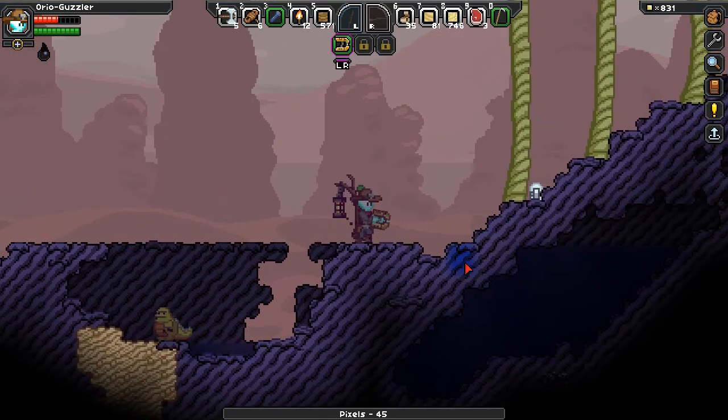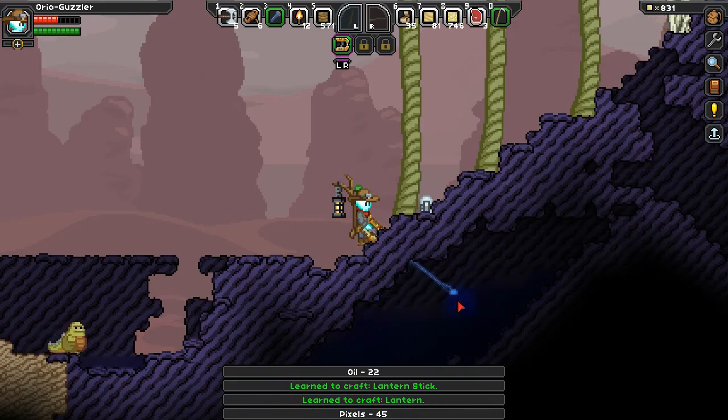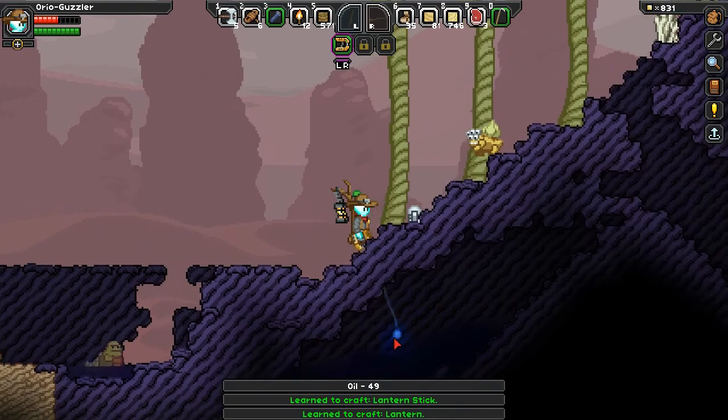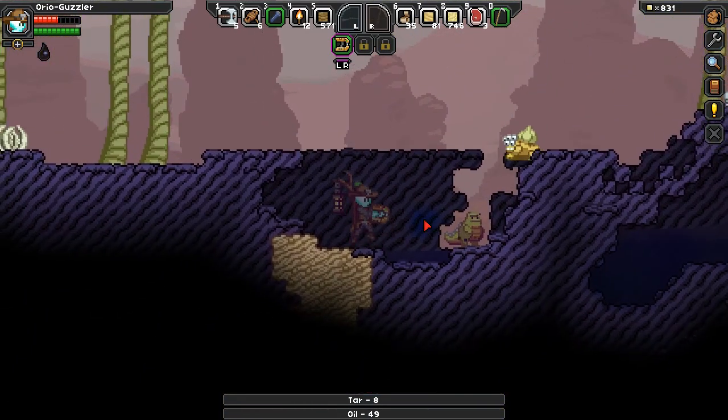We do have some oil here to be gotten. From here we just need some — lantern stick. We're just going to have to dig down here too, as you are going to be aggressive as well.